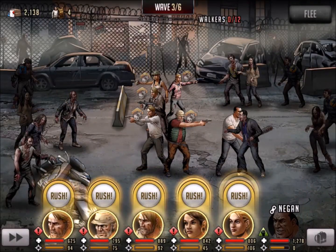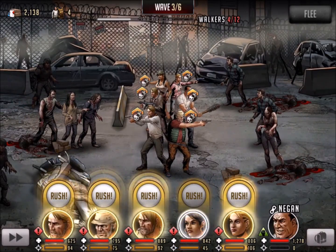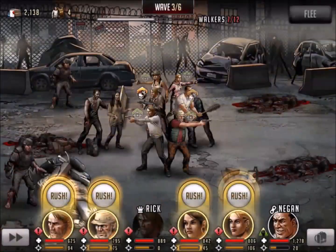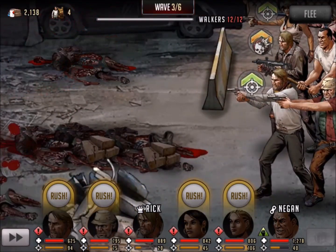Wave number three — since we have the adrenaline rush built up, we'll go ahead and use Negan's adrenaline rush there to get the crit for two turns. Pretty effective. Not as effective as the sharpshooter, but it's free, so we'll go ahead and take it and get these last two walkers down.